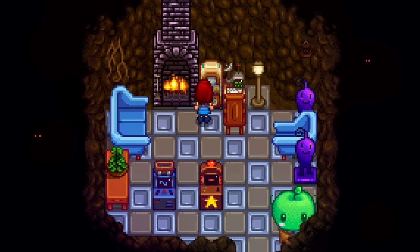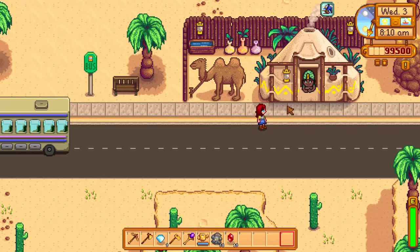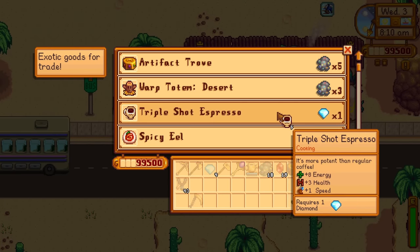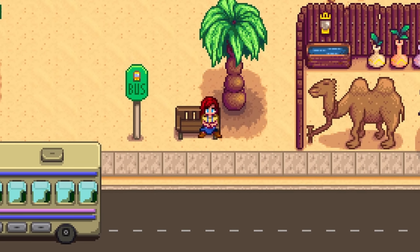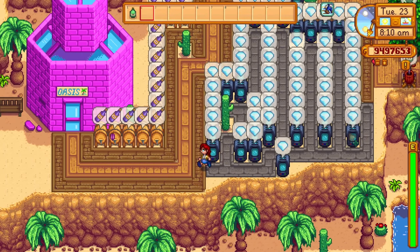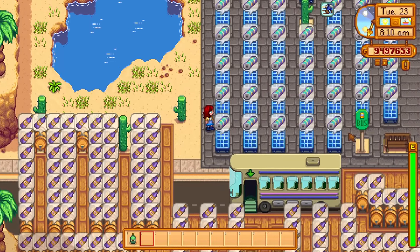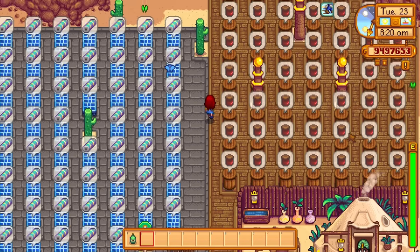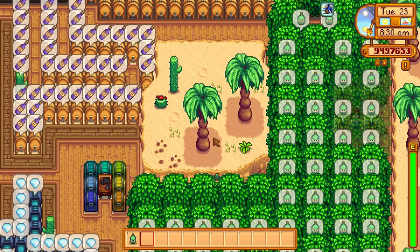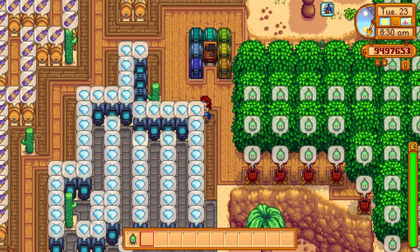My cave is set up as a gaming room — arcade machines, a computer, and a jukebox. Why do you visit the desert? Is it to visit the Skull Cavern or trade items at the desert trader? Well, that would be a big mistake, because the desert is massive. Abuse the desert — place everything there, from trees with tappers to processing machines turning starfruit into wine. There is so much space you can save on your farm for actually growing crops.